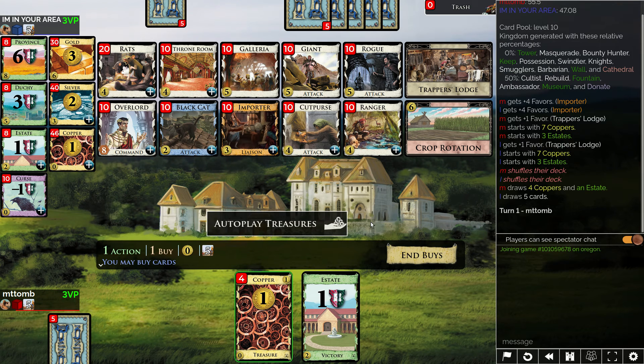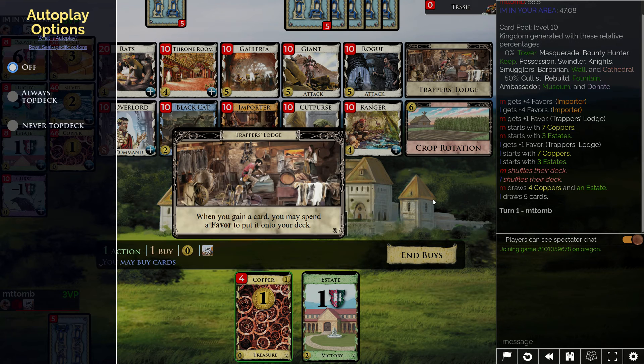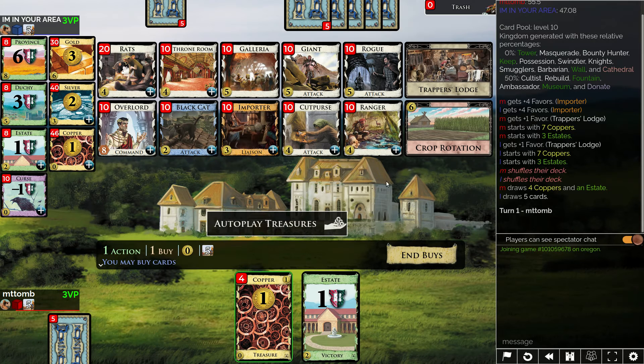MT2 here back with another random Dominion match. We got rats, importer — oh, I get extra favors so I can put on my deck right away, so I could cut purse my opponent right away.